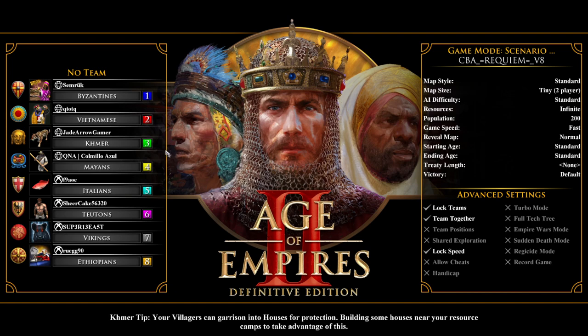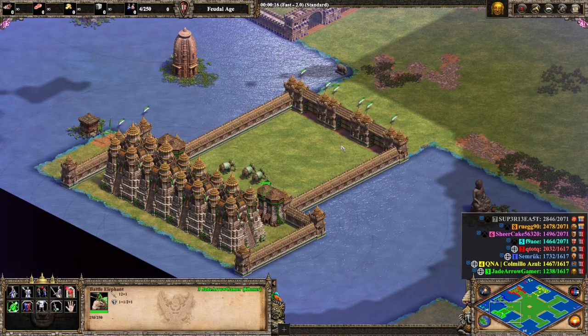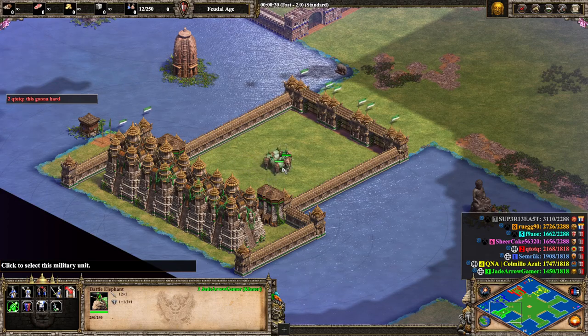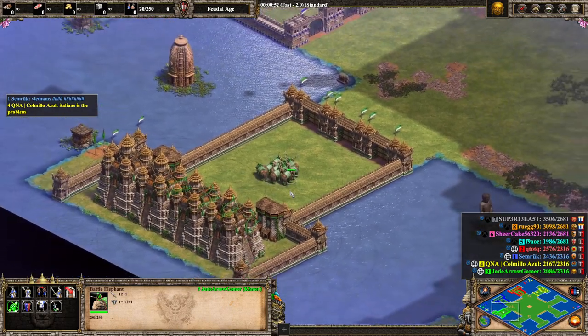I got the Khmer — an interesting civilization — and I know exactly what I'll be up against because everyone spawns their unique units. Khmer are good cavalry with their elephants, but unfortunately I'm against the Italians who create Genoese Crossbowmen, which counter cavalry and do great bonus damage against elephants. Khmer are actually the only exception to spawning unique units — Khmer instead spawn Battle Elephants. I'm not exactly sure why, but it could be due to a balancing reason.